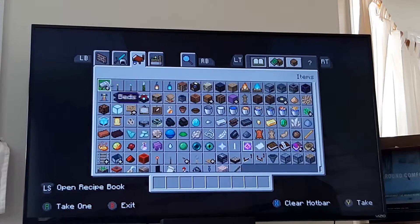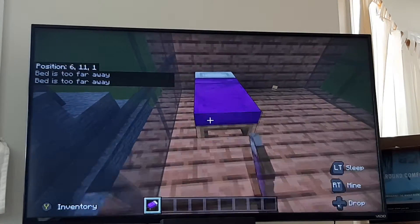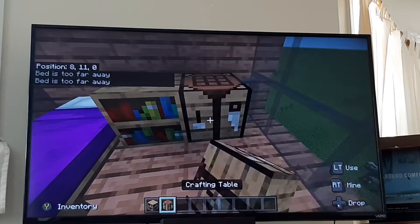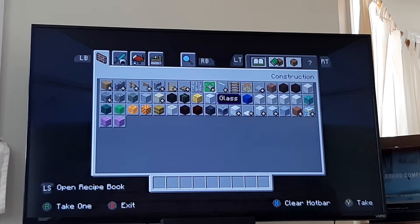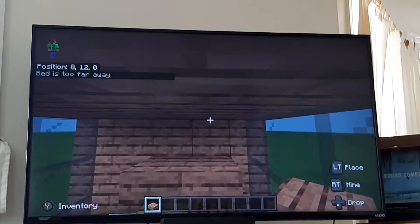Now you're gonna want to get whichever color bed you want — I'm gonna do purple since that's my logo color. Put your bed like that, grab a bookshelf, and a crafting table. Now grab some slabs in whatever color your house was.